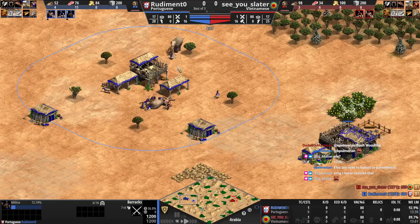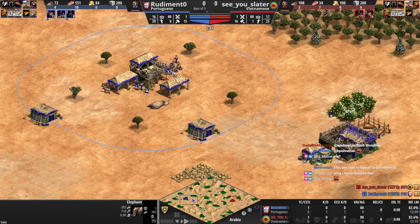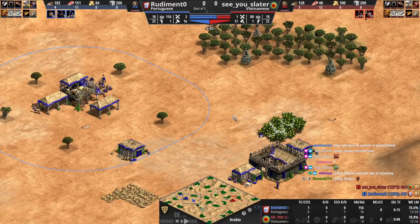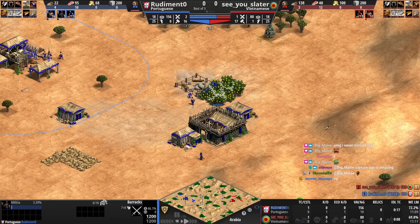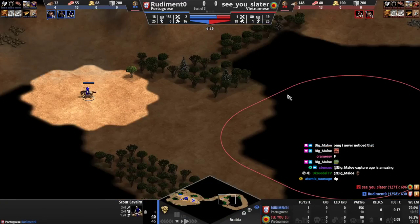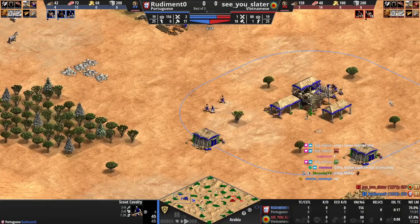Yeah, I've really been liking that approach. Oh no — it's tough when you use the boar lure with the TC. You don't want to garrison because you don't want to lose the elephant, but you definitely don't want to lose the villager either. Now you have to do damage with this — we don't even have anything in the queue! Come on, queue something. Self-lame, oof.